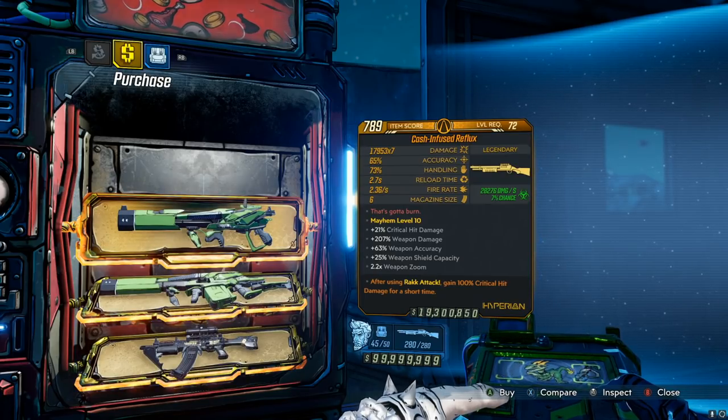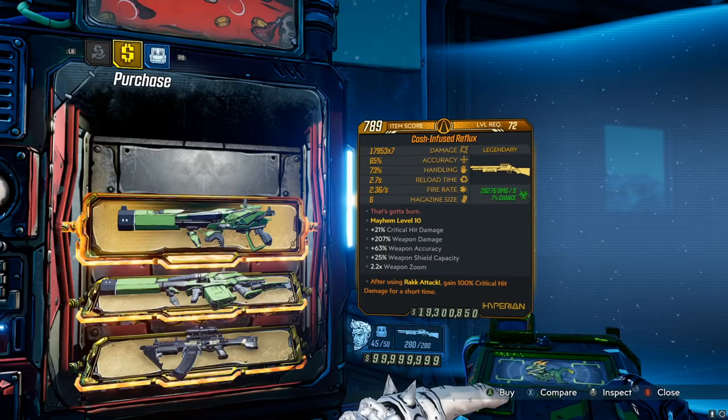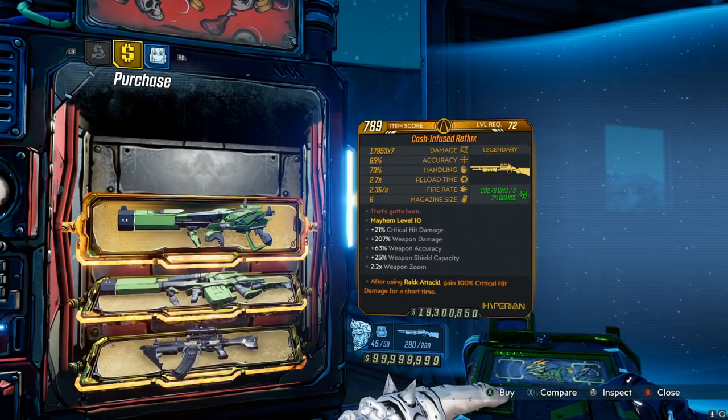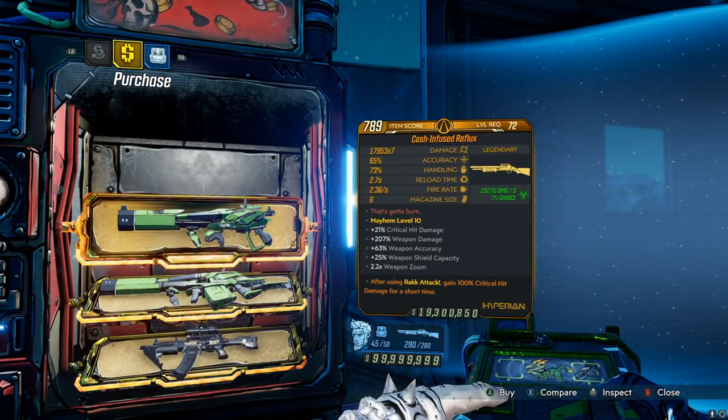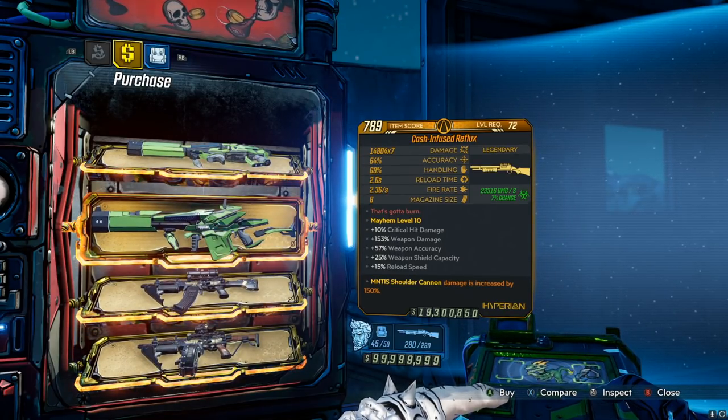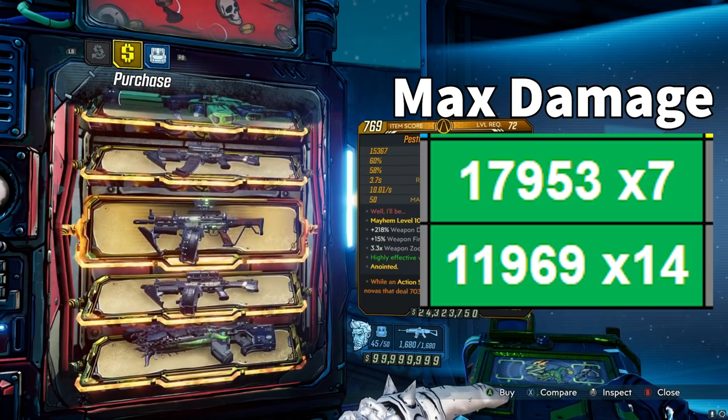The Reflux is easily one of my favorite weapons in the game — one of the most powerful weapons for mobbing, hands down. If you play Flak, this is a must-buy weapon, absolutely must-have. There's the times-7 variant and the times-14 variant. I should have the max damage you can acquire showing on screen.